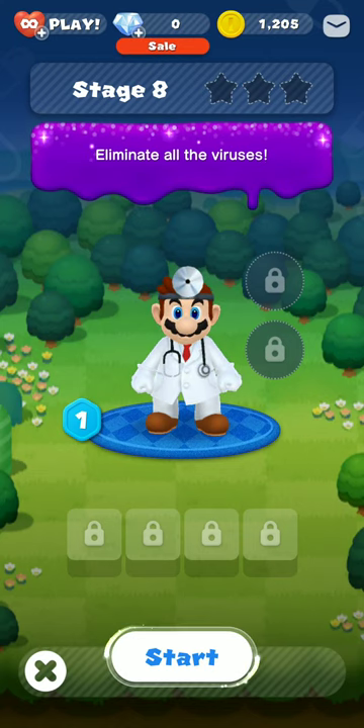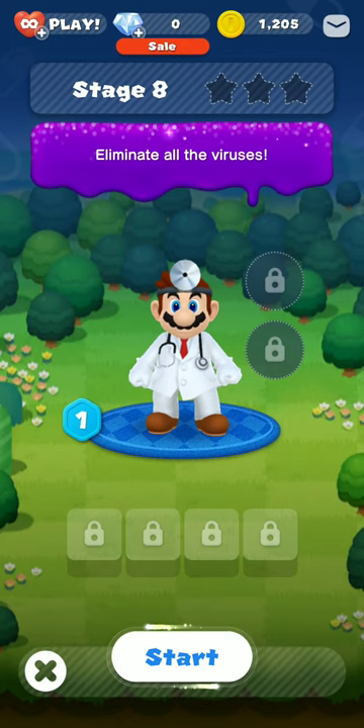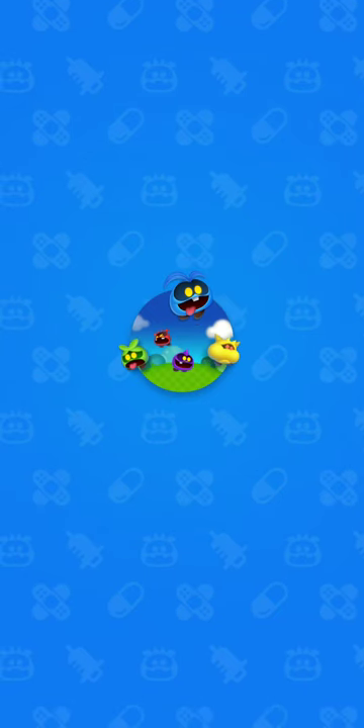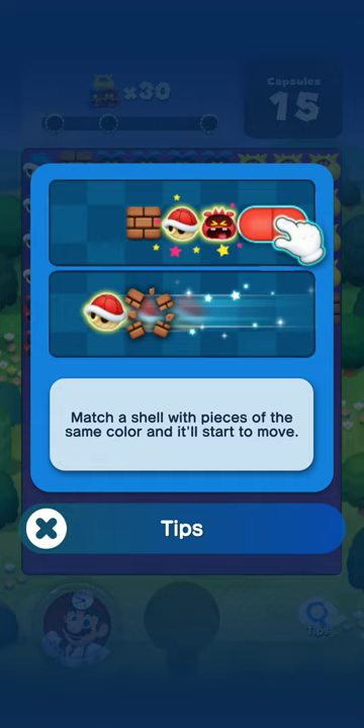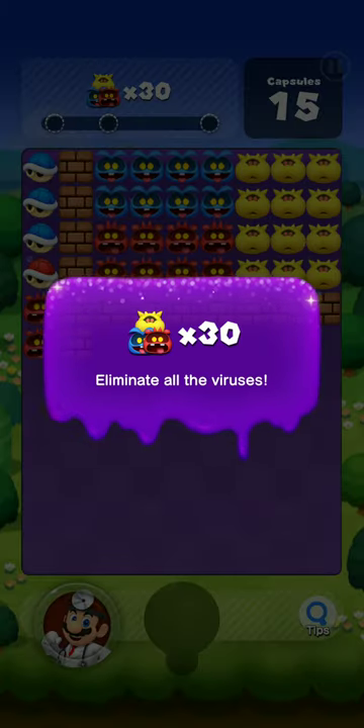The idea of the game is pretty straightforward. You want to eliminate all the viruses on the screen using the pills that you have available. In each level it varies — in this case, I have 15 chances in order to do that. If you match a shell with the same color, it will start to move.